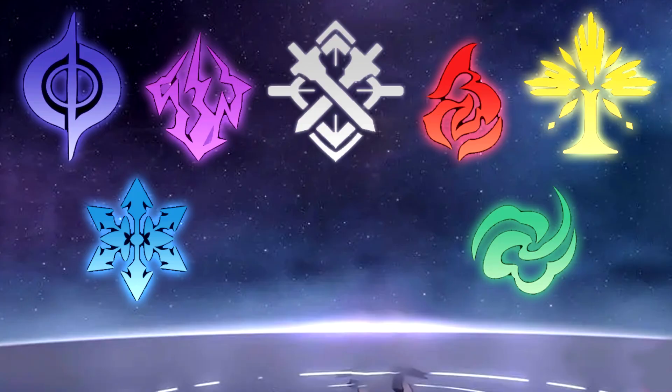As of recording this, I personally have not seen any additional effects triggered by having enemies under different DoTs. If that's out there, let me know in the comments. From what I've seen, Lightning, Fire, Wind, and Physical — and technically Ice — just do the basic weakness break effect plus their elemental DoT. There could be passive abilities tied to specific status conditions, but I haven't seen anything like that yet.